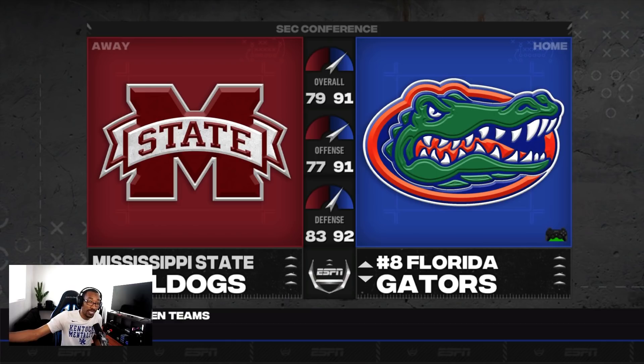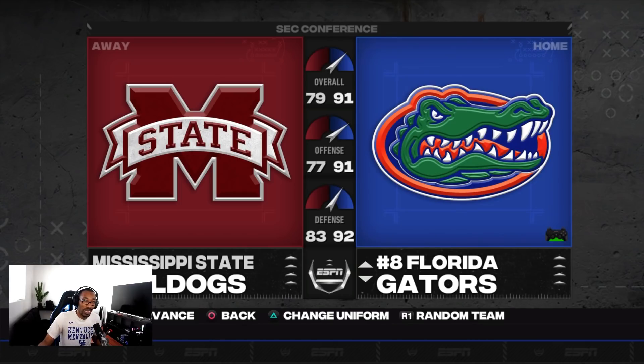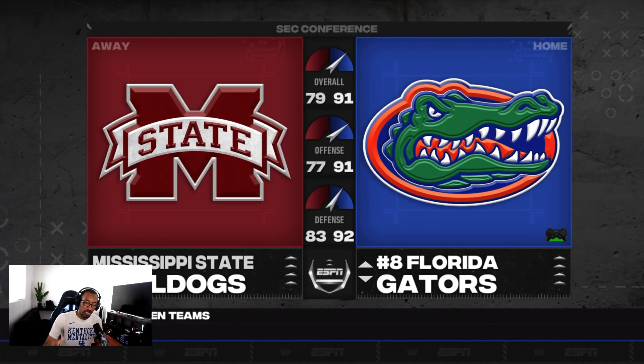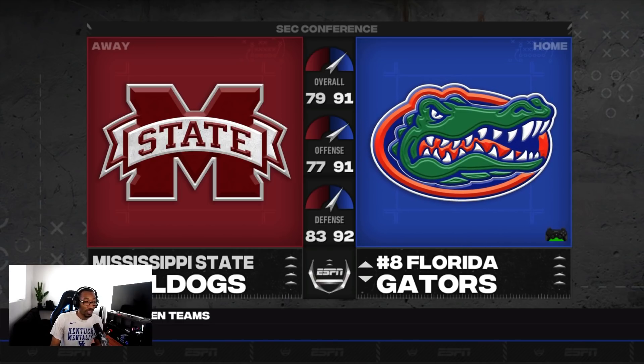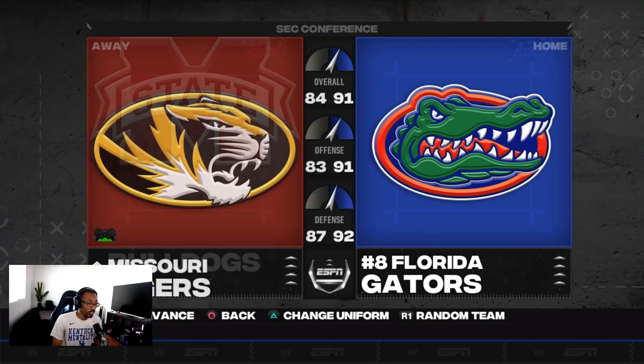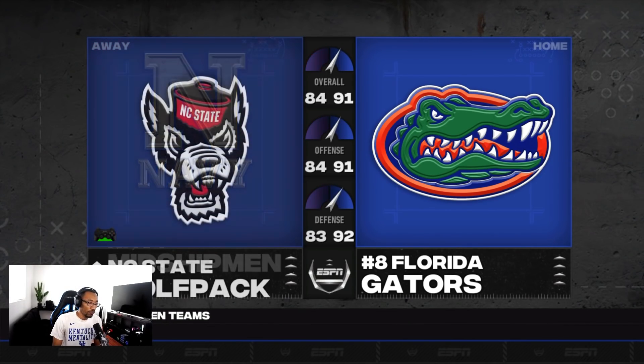I'd like to give a shout out to all the people that worked on it. They kept it a secret for a while — I didn't think they were going to have this type of update, and they're still not done. It's crazy how we can have such a strong NCAA community that keeps games going like this. I'm showing you some of the logos, and today we're playing a quick game between Florida and Kentucky.